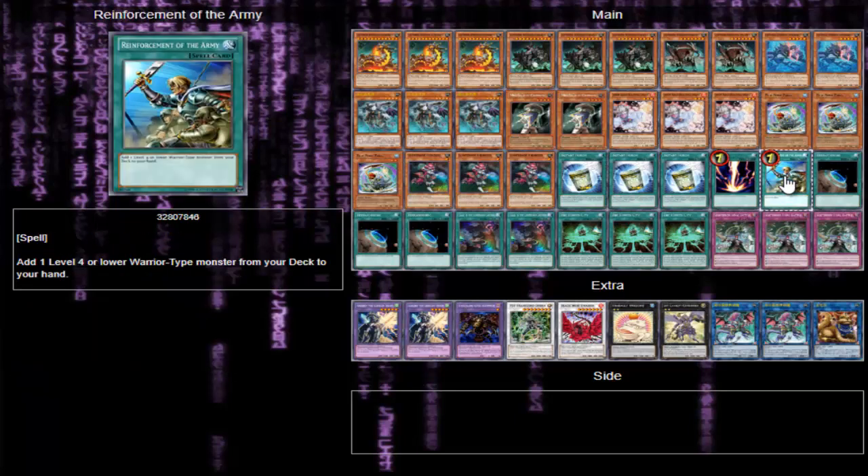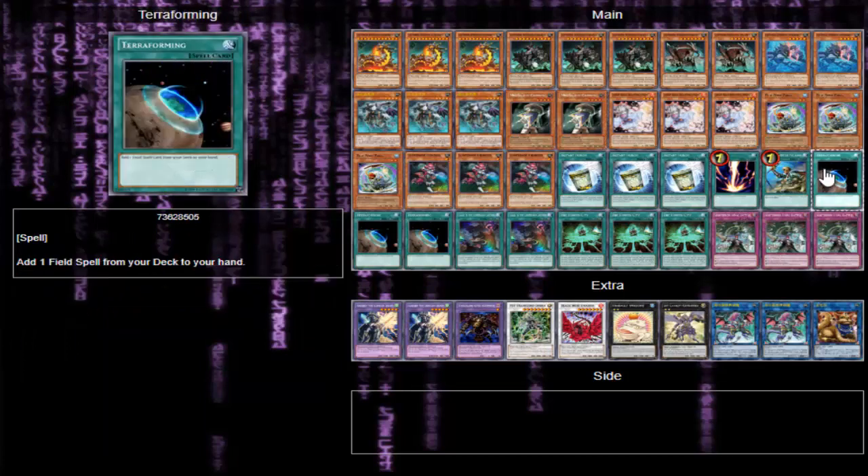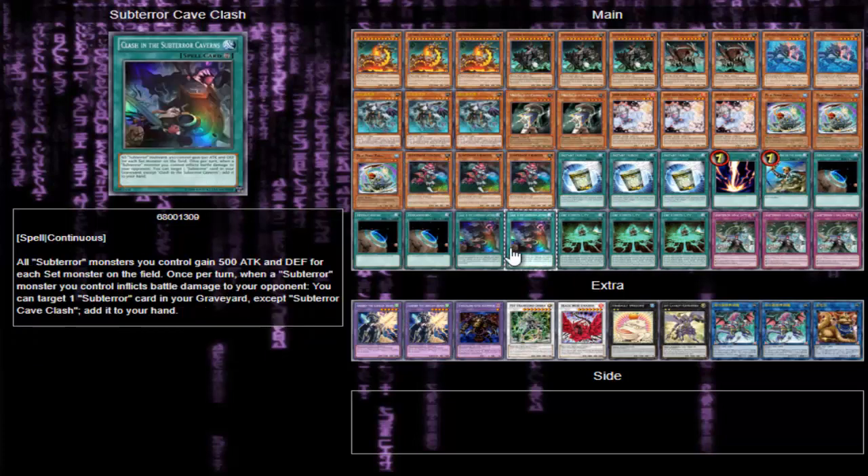Rygeki for board wipes — pretty standard. ROTA searches out Mid Shield Gardner, which is really nice. Triple Terraforming is a really good card as well — searches out your field spell, which is mandatory in this deck.